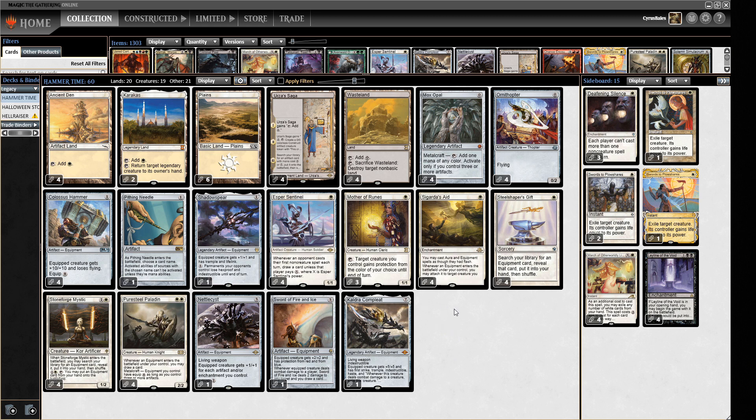I'm running Mother of Runes, which some lists I've seen online aren't running, but I think she ties the whole room together by making sure your threat isn't just easily answered. One thing I really like about this deck is Esper Sentinel's ability — it's pay X where X is its power, so slapping a Colossus Hammer on it means you're drawing cards off whatever your opponent casts. The deck is more like a combo deck than an aggro deck, but the backup plan is slightly fairer aggro.